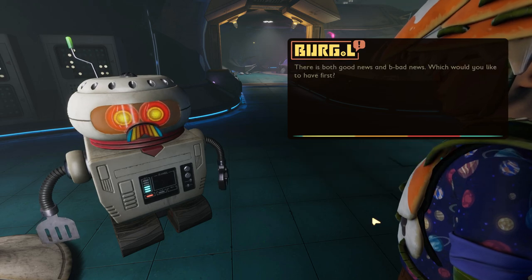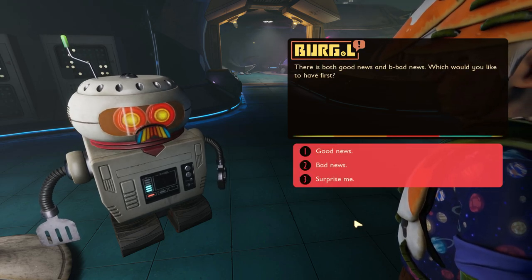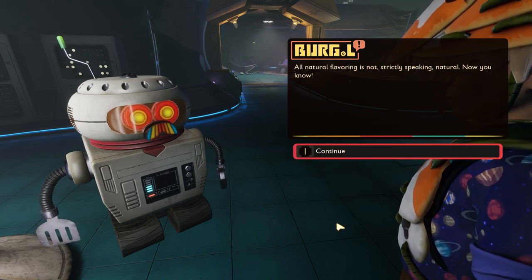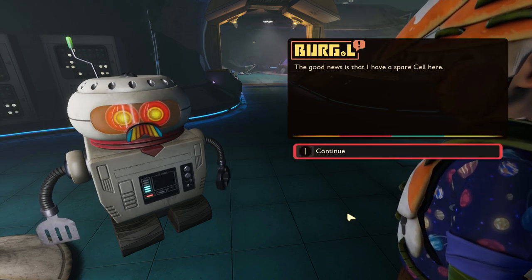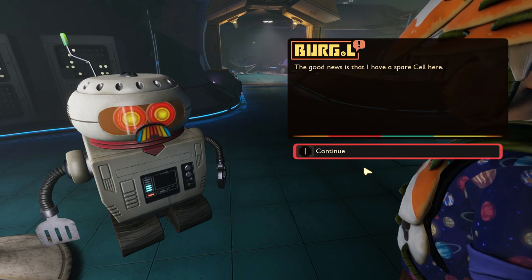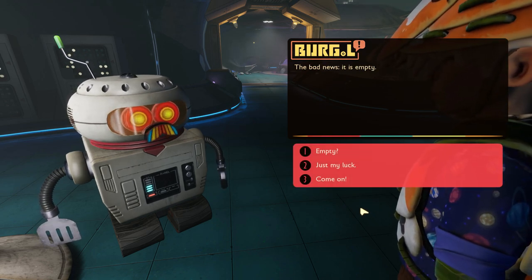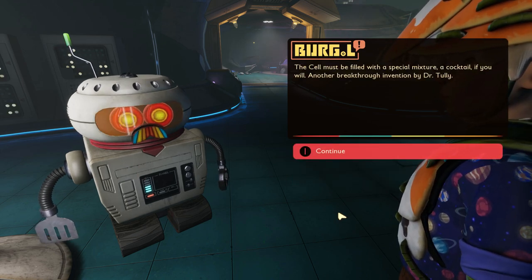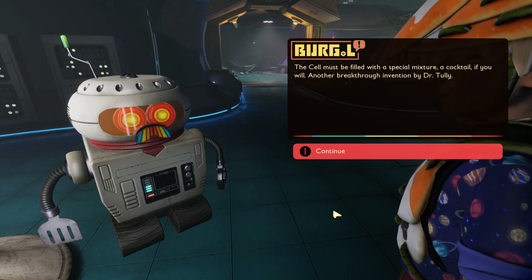So what does this all mean? Burgle says there's good news and bad news. The good news is that he has a spare cell here. The bad news - it is empty. Do we need to put some... big in it? Burgle explains: "The cell must be filled with a special mixture - a cocktail, if you will. Another breakthrough invention by Dr. Tully. Hold please while I push the recipe for the ambigening cocktail to your scabby."